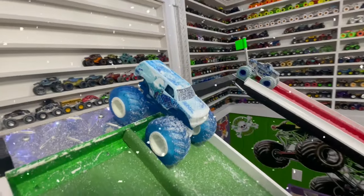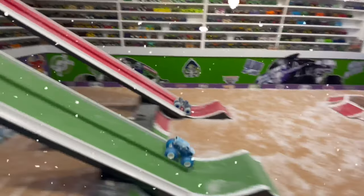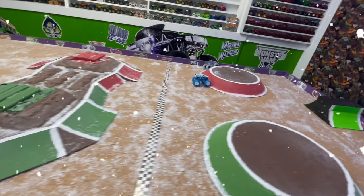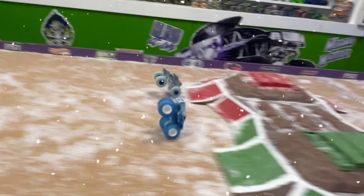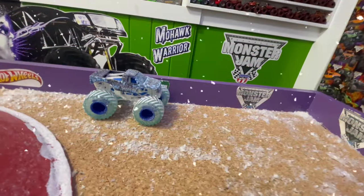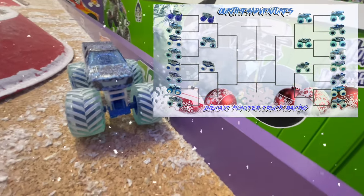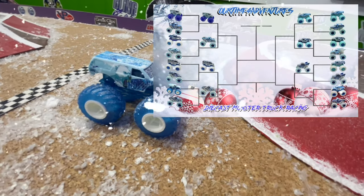Here we have Hot Wheels Blizzard Town Hauler taking on Spin Master Ice Northern Nightmare. Green flag, and they're off — quick down the ramp. Town Hauler goes left, all the way into the red lane. It's so close at the line. In slow-mo: coming off the jump, Town Hauler just starts to go left into the red lane, and it is Northern Nightmare by a tire taking the win. Spin Master Ice Northern Nightmare takes the win, moving into the second round.